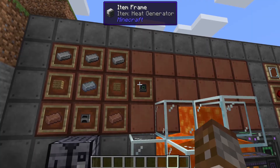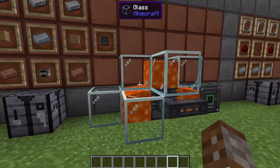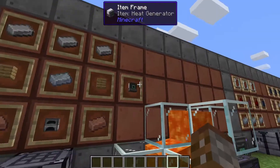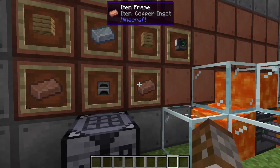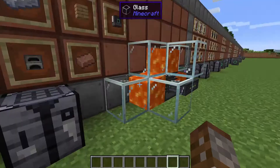Let's start off with our good old heat generator. Now we've crafted the heat generator when we first started this Mekanism series, but let's cover it again so it's all in one video. To create the heat generator, you're going to require three iron ingots, two of any types of wood, one osmium ingot, two copper ingots, and a stone furnace in any crafting table, and this will give you the heat generator.